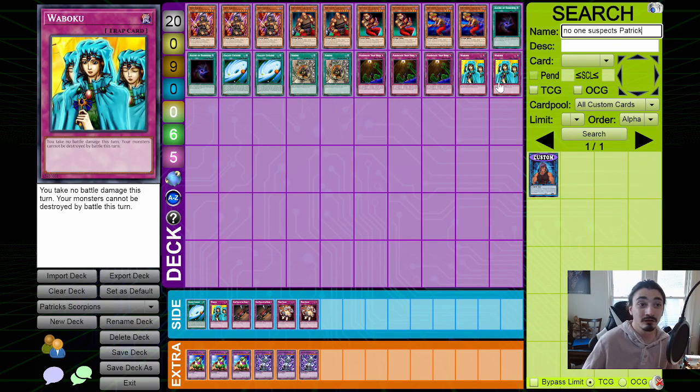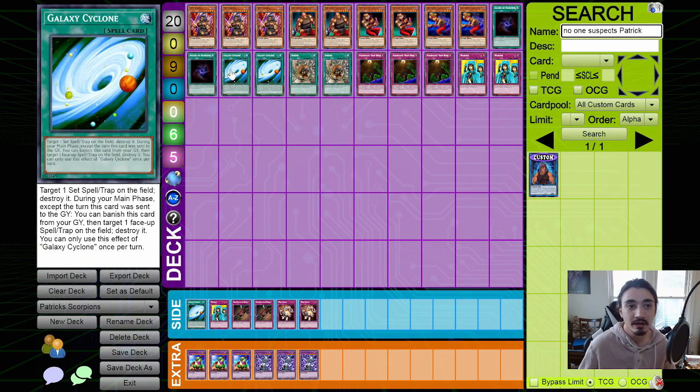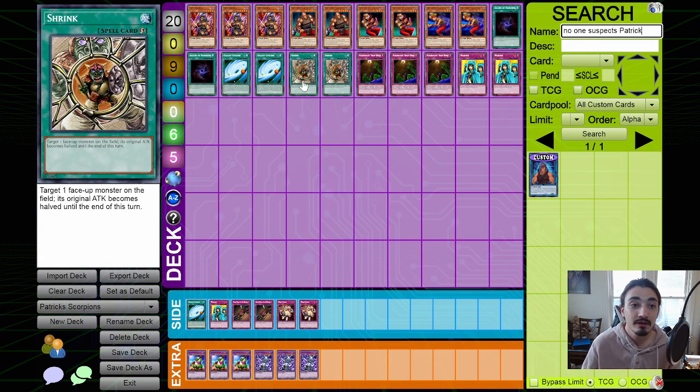Allure of Darkness is played at two — it's on the Speed Duels limited list. It's pretty good for getting to your dark monsters or Don Zaloog a little bit faster. Galaxy Cyclone is played at two in the main deck; it's really good spell/trap removal. I do like Galaxy Cyclone over Night Beams in this format. Shrink is also played at two — it's very proactive right now because of the Banisher Joey beatdown deck. That skill really does need to get hit at some point, but that's a conversation for another video.